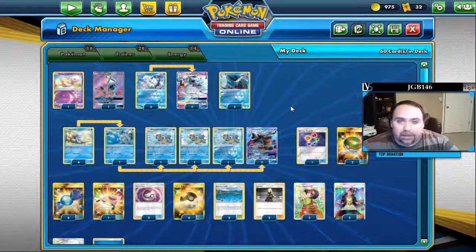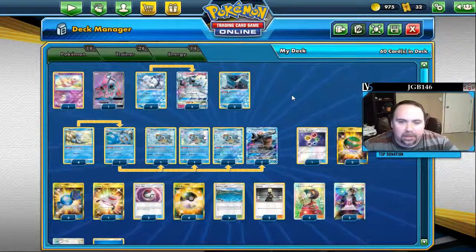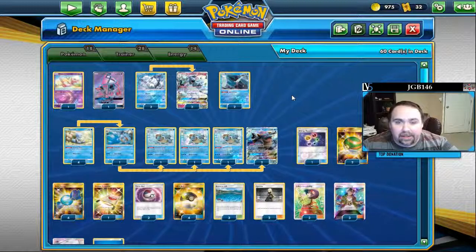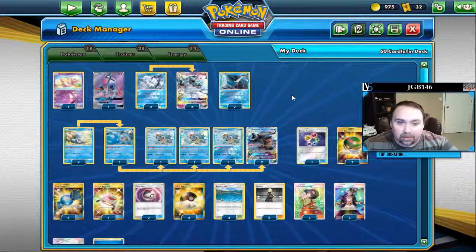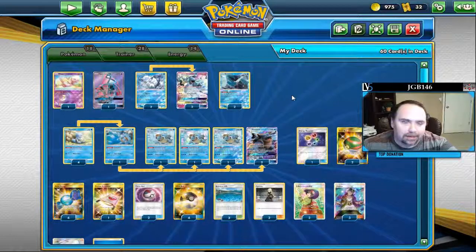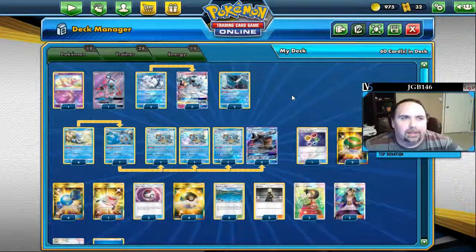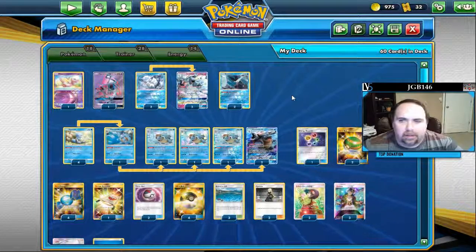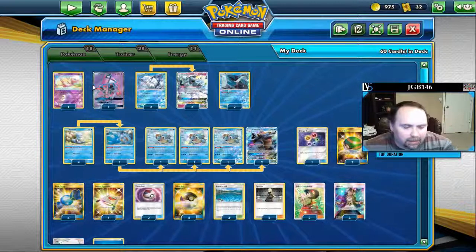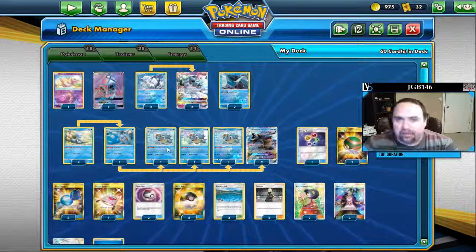I love Ditto so much from the Blacephalon decks — I want to find a way to make Ditto work here, which also ramps up my desire for Rainbow energy. It gives us so much flexibility. Any deck that can accelerate energy quickly should take a look at Ditto because it's so strong. But I haven't yet figured out how to make it work in this deck. Ditto may become the Level 5 signature card this time around — similar to how Shedninja was the Level 5 thing with Blacephalon a couple quarters ago, and then there were various other decks we threw it into.